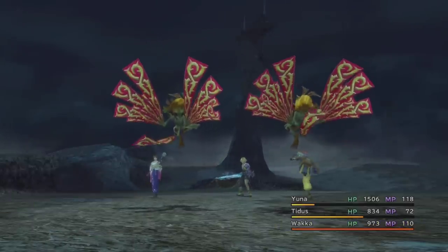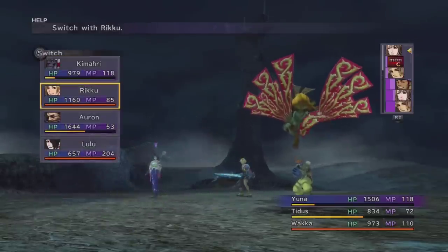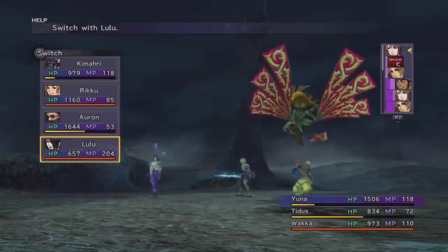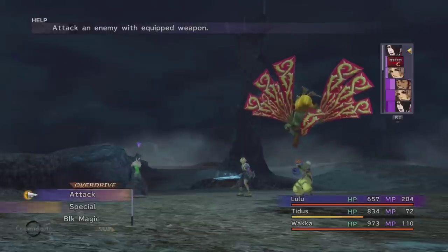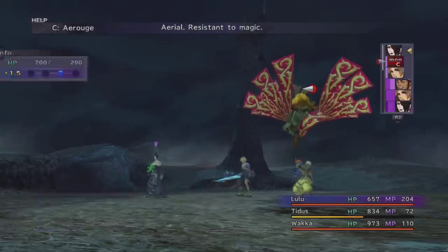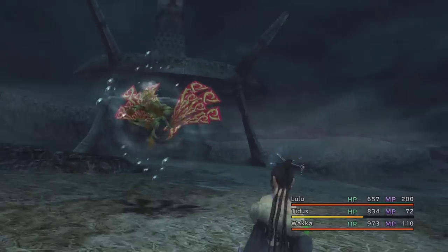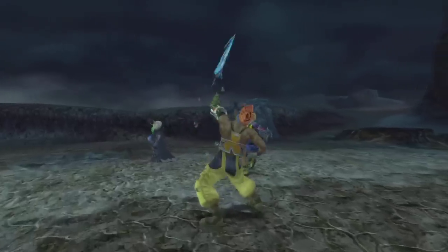Tidus' accuracy is still not good enough. And because these flyers appear quite a lot, Wakka is going to continue to increase his levels pretty swiftly. But obviously if you prefer to have the extra AP points then you can get rid of the TKO and just give them a normal weapon so you can get some overkills.